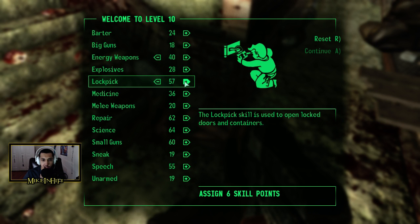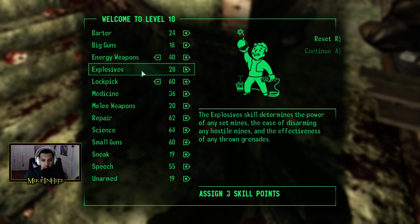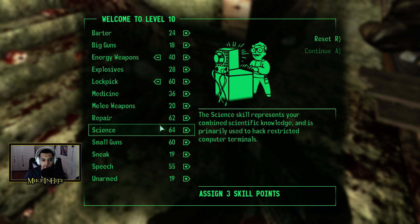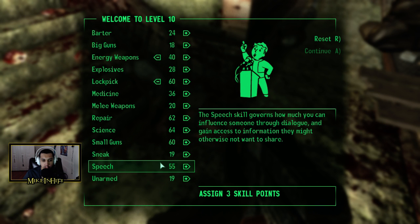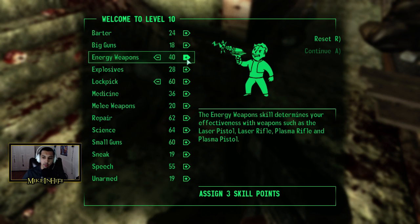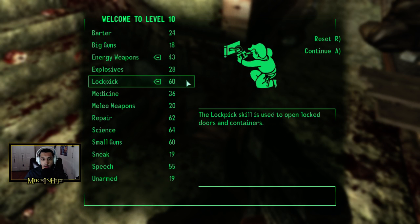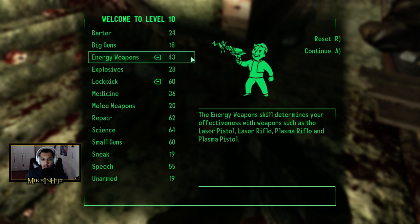Let's get lockpicking up to 60. And I guess we can put the final three points into energy weapons. Is there anything else I want to quickly boost? We could increase speech a little bit, but I think we'll go with energy weapons so we can start getting ready to use those. We got lockpicking up to 60, energy weapons to 43 — I think that's good.